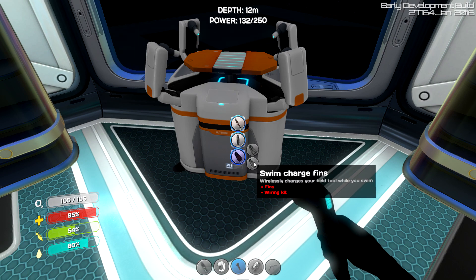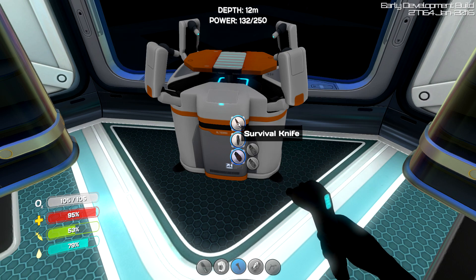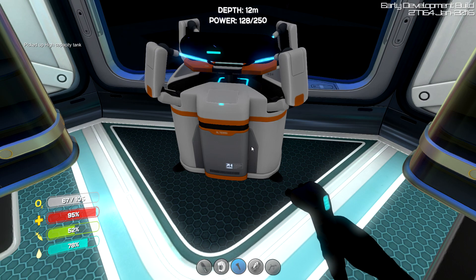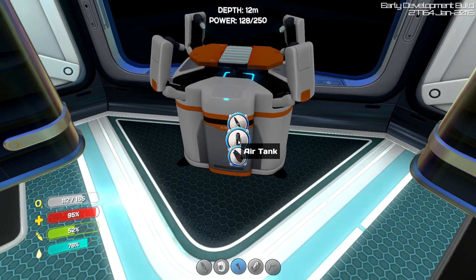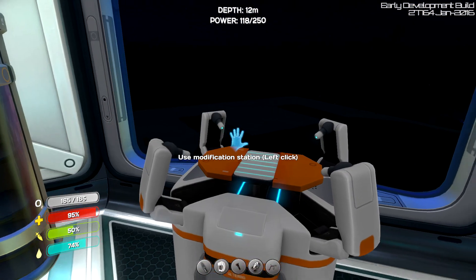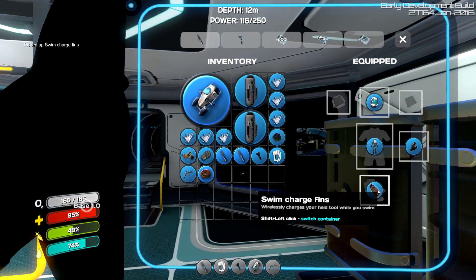We can get a modified air tank — that's great. We can get modified fins. Ultra glide fins — why else do you charge your sea glide when you swim? That's pretty cool. We've got a thermoblade, a survival knife with a heated blade. These air tanks are going to be good. Let's get these — I think it upgrades our current ones. Hopefully it doesn't take up more room though. Oh, it doesn't! So we've got loads of air now — 165 air capacity. I think we should upgrade our fins, definitely. There's only fins and a wiring kit, so let's build another wiring kit. There we go — charge fins. Sweet, so we've got those now which is great.